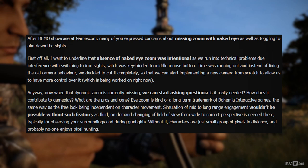Time was running out, and instead of fixing the old camera behavior, we decided to cut it completely, so that we can start implementing a new camera from scratch to allow us more control over it, which is being worked on right now. Now that dynamic zoom is currently missing, we can start asking questions: Is it really needed? How does it contribute to gameplay? What are the pros and cons? Eye zoom is kind of a long-term trademark of Bohemia Interactive games, the same way as the free look being independent of character movement. Simulation of mid- to long-range engagement wouldn't be possible without such a feature, as fluid on-demand changing of field of view from wide to correct perspective is needed for observing your surroundings and during gunfights. Without it, characters are just a small group of pixels in the distance, and probably no one enjoys pixel hunting.